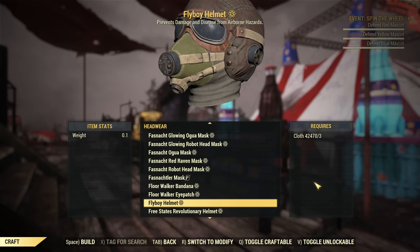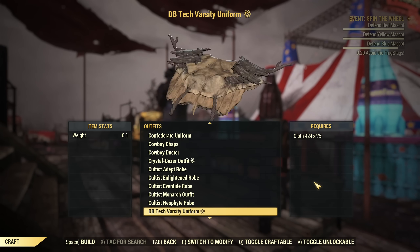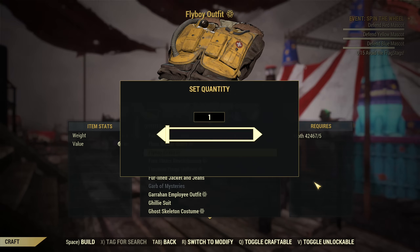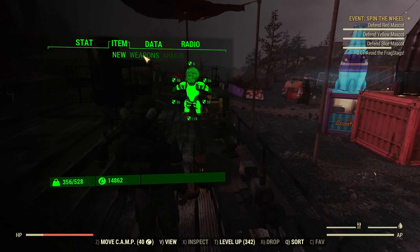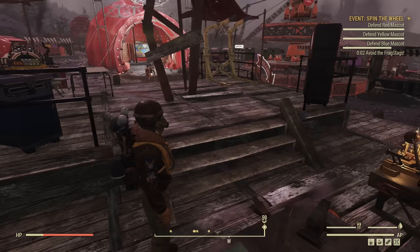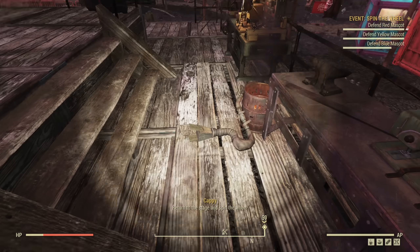And lastly, some bonus information: the Flyboy helmet and outfit. Let's craft it and see if the light still works. You only really need the head part for the light purposes, but you can have both if you want. The light still comes from the head area — it's still there, it's awesome.